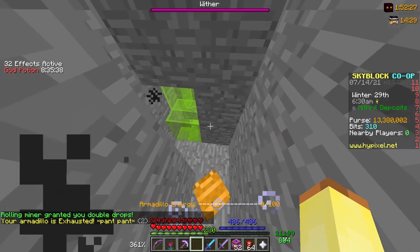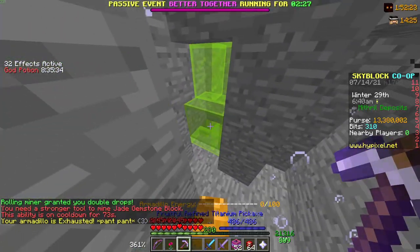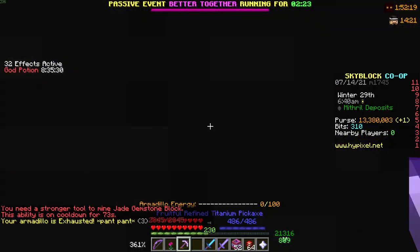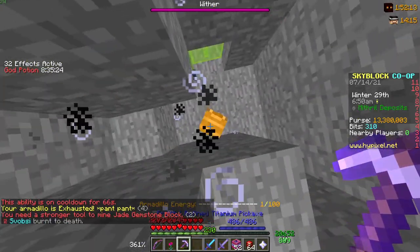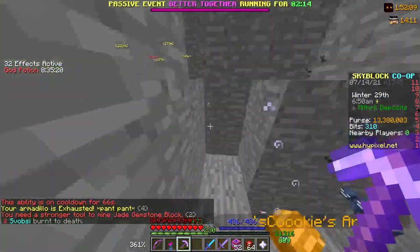And also, let's say I can't break this block — the armadillo can. I can't even reach it because it won't let me move. See, I can break it with the armadillo, but I can't break it with my pickaxe, which is kind of nice. It's not worth 10 million coins, but still.